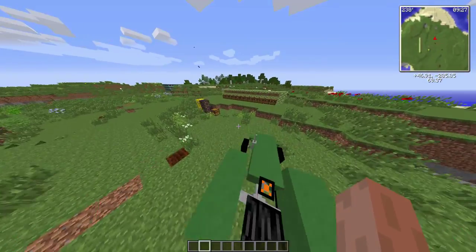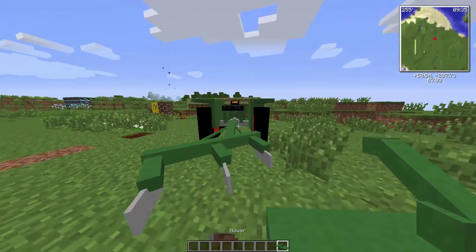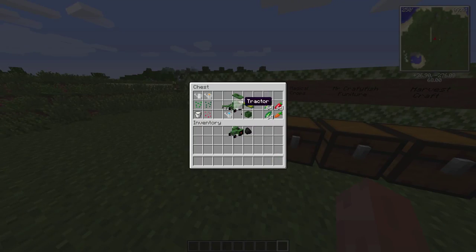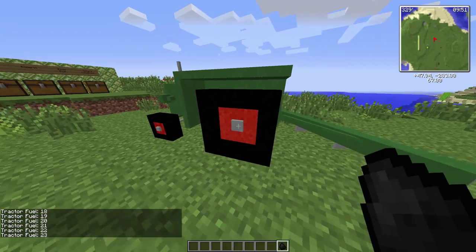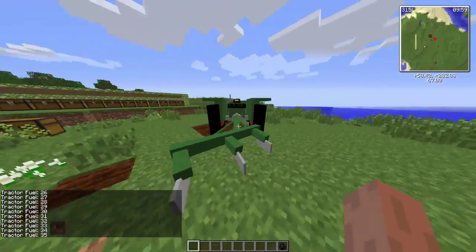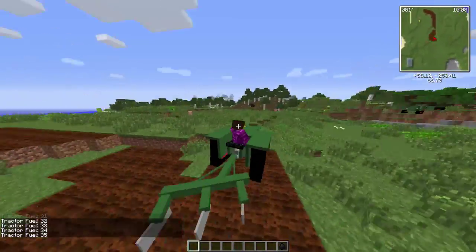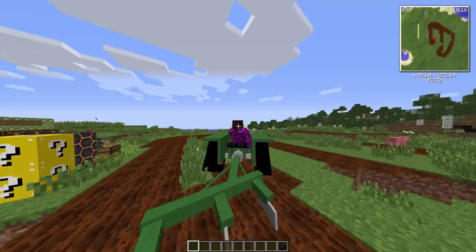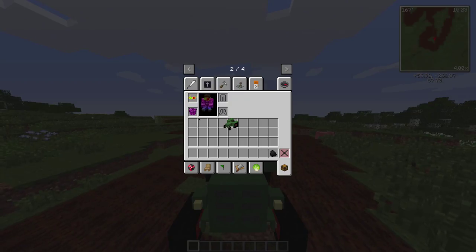To equip attachments onto the tractor, grab the thing you want to equip - like a mower or a plow - go to the back of the tractor and shift right-click, and it pops on. We've got the plow on at the moment. You also need to fuel it with coal: shift right-click somewhere to fill it up. Once fueled, you can jump on it, go to F5 if you want, and start plowing wherever you go.